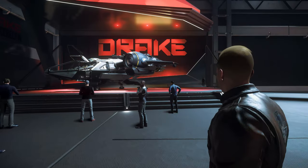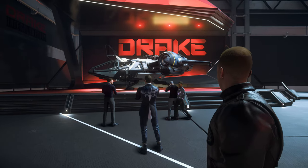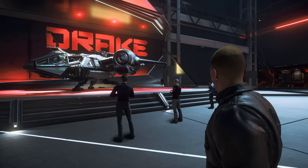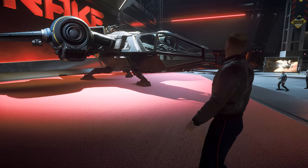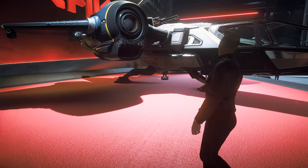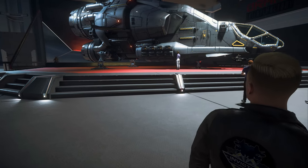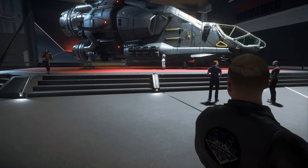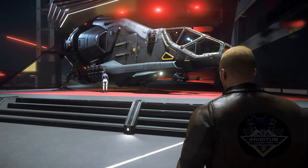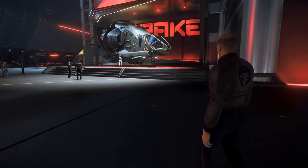At the end of the hall we find the Buccaneer, the light fighter from Drake, which proved to be the test winner in the firepower category in our test. The interchangeable size-four hardpoint on the roof is a big plus here. And with the Herald we come to the fastest ship in the verse so far, which as a medium data runner still has to wait for the necessary gameplay. The Herald is essentially a huge engine with a cockpit and a computer.